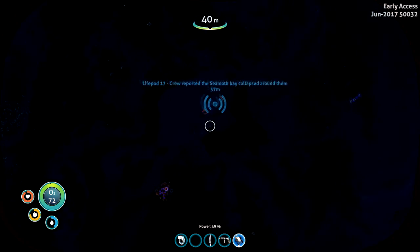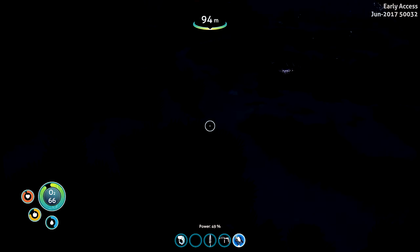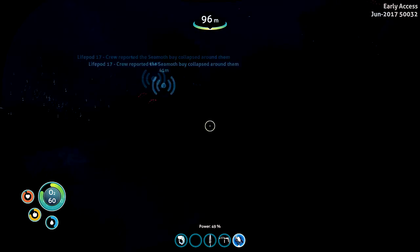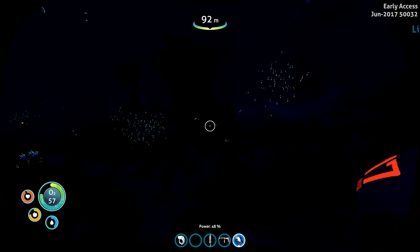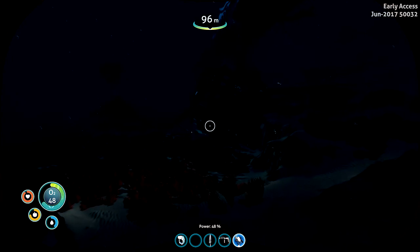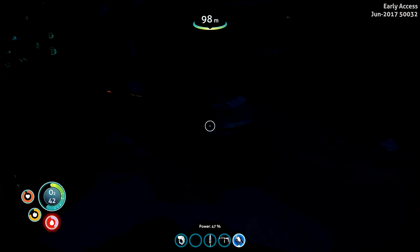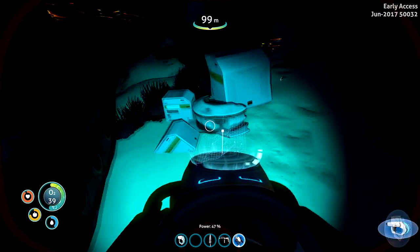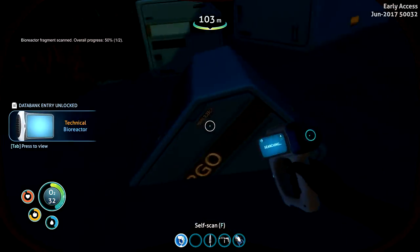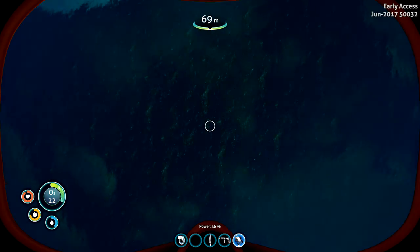We got oxygen. Let's get back down here - maybe we can find the rest of the Seamoth. That'd be so good. Not have to worry about... Big glowing jellyfish? Okay, they look kind of like Man of War or something. I don't want to mess with that. Let's go check out this big wreck over here - there's got to be something good over here. Bio-reactor fragment? What is this? Hey, we got half a bio-reactor. Jesus tap-dancing Christ. I need more oxygen. Never have enough.